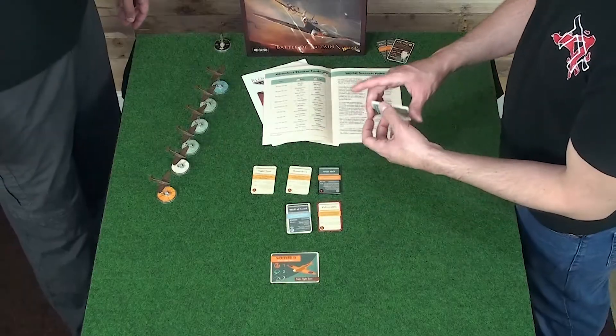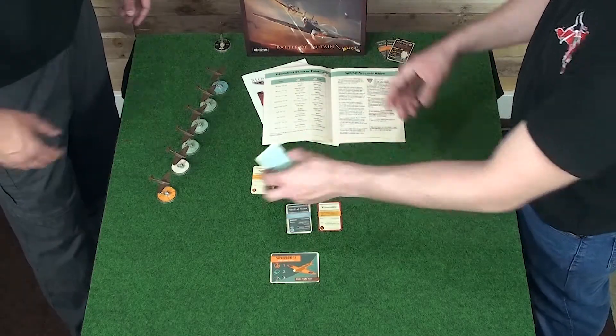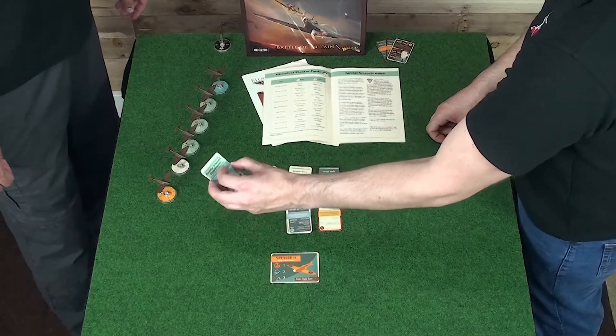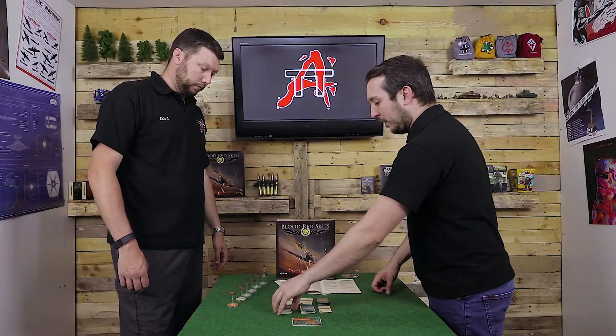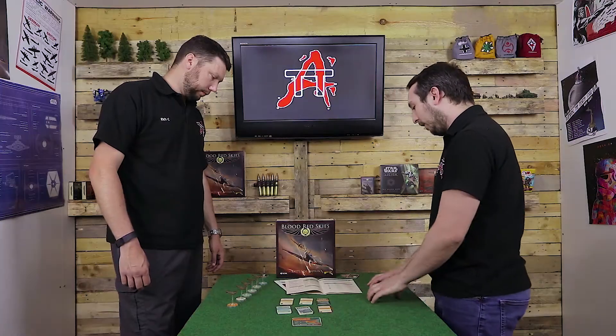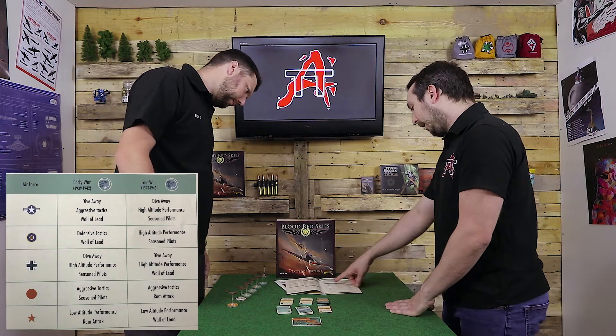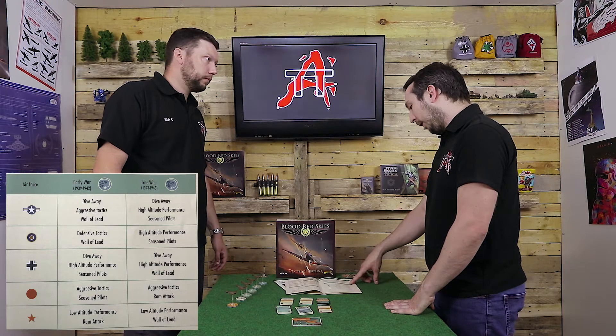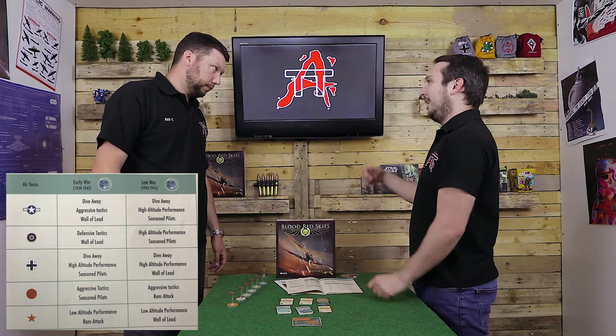For open play, you just pick any 2 Theatre cards that you feel are the best — 2 for each player. It doesn't matter which nation you're flying for; it's always 2 Theatre cards and that never changes regardless of how many planes you've got. What does change is your Doctrines. On the historical side, it gives a list for each nation recommending which cards to use for Early War and Late War.